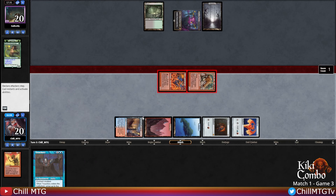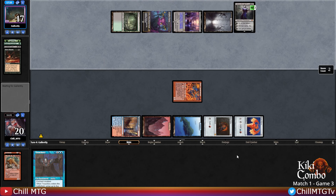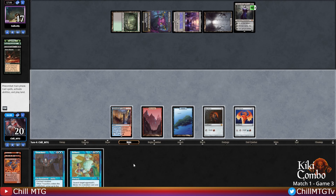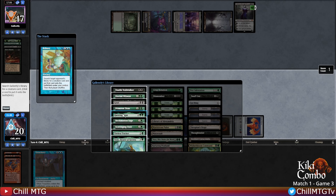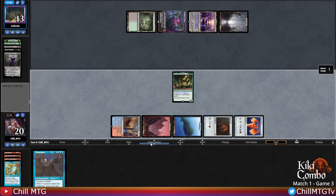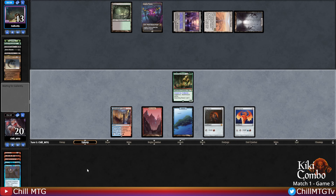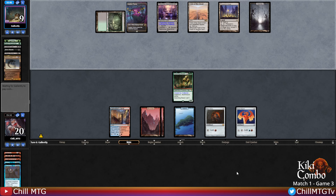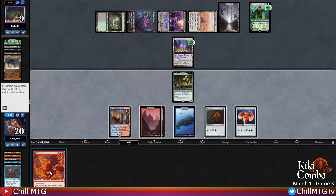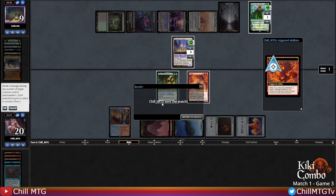Seems strong - take three. Hoping they play something good for our Treachery. Bone Shards discarding Custodi Lich, Liliana upticking. Bribery - looks like we're going to get ourselves a 4/4 haste Questing Beast - very much thank you! This card is stupid - deal 4 to the opponent and kill the planeswalker, broken. Mind Twist again - didn't like my hand anyway. Perfect, a Mountain. They got half the combo now with Thespian Stage. Fury - nice, and that'll do it. Match one down!